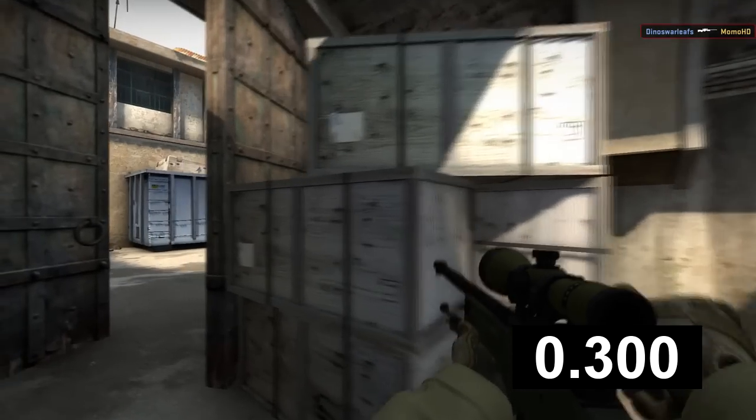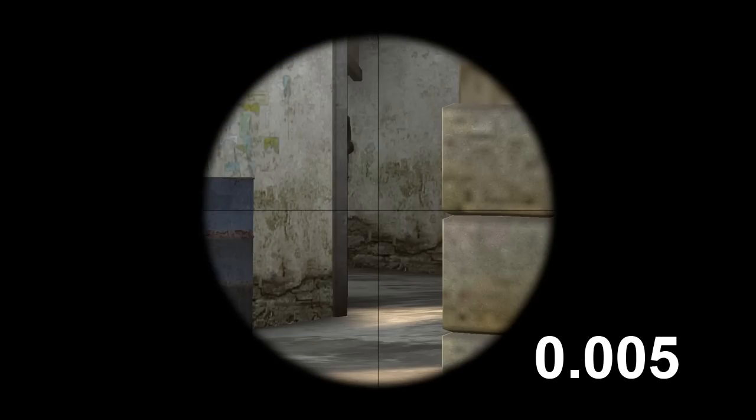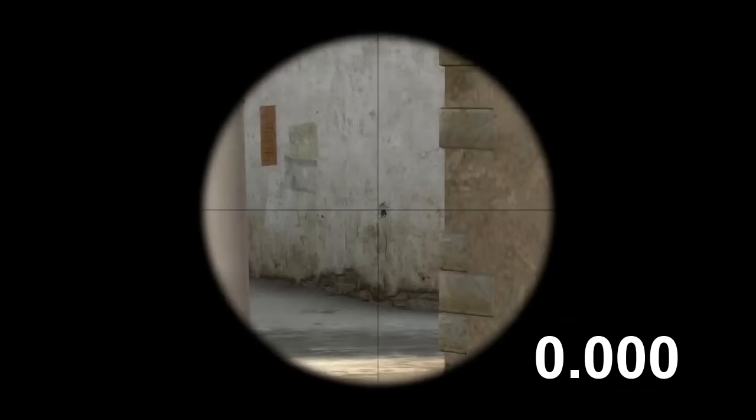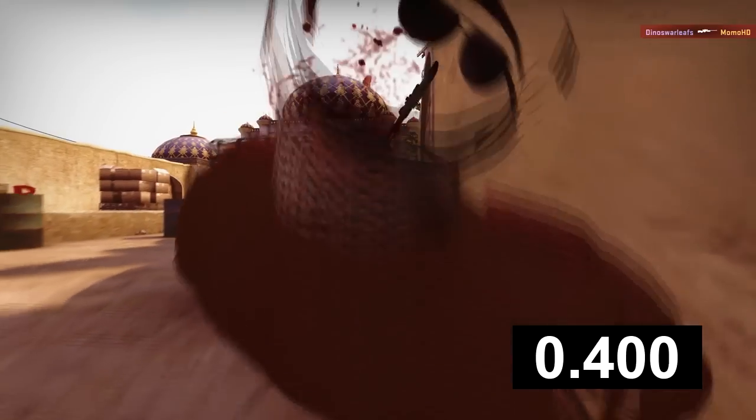Anyway, onto comparing lag. What happens when the defender is 50 ping while the peaker is none? It turns out the defender still has the advantage, with a bit more time on their side than on LAN. There was one peek that did go in the peeker's way, but for the most part, despite having worse ping, the defender still held their own just as well as they did on LAN.